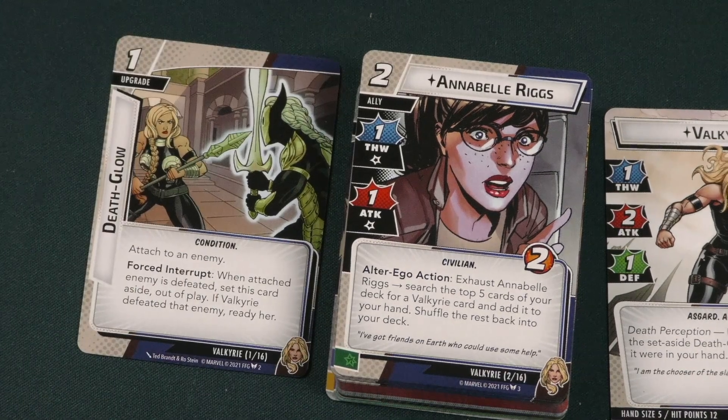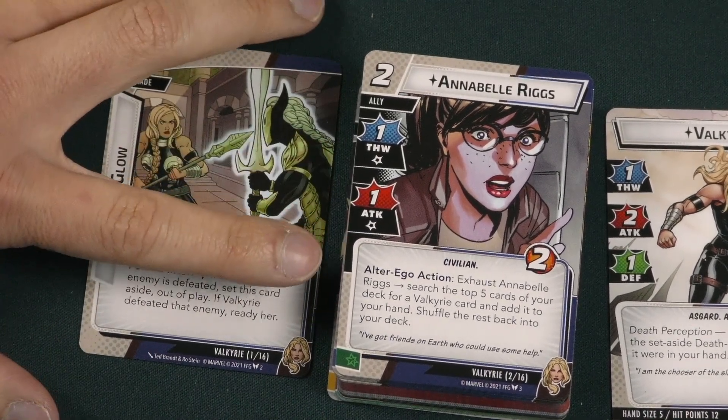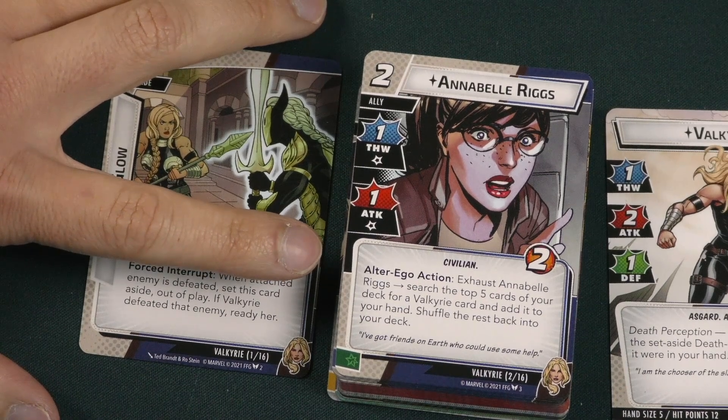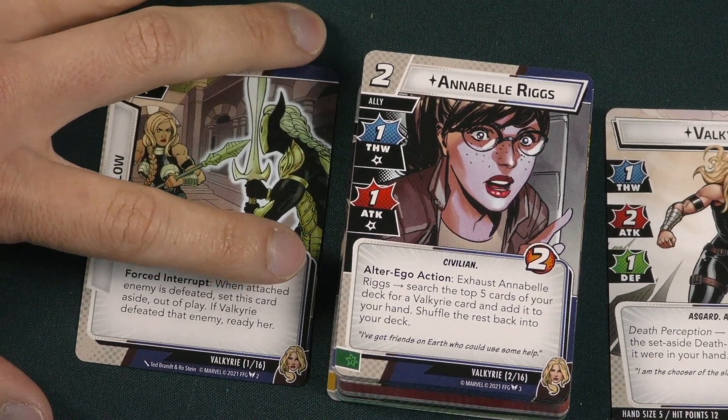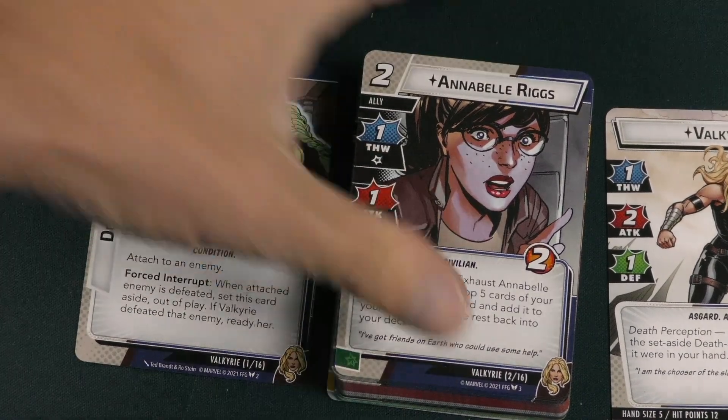Annabelle Riggs is a two-cost ally with one thwart and one attack. After Glow, exhaust Annabelle Riggs to search the top five cards of your deck for a Valkyrie card, add it to your hand, and shuffle the rest back into your deck. Awesome.